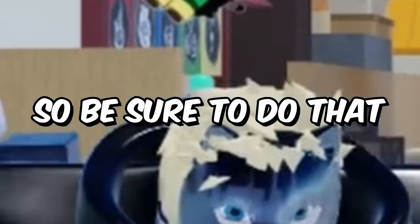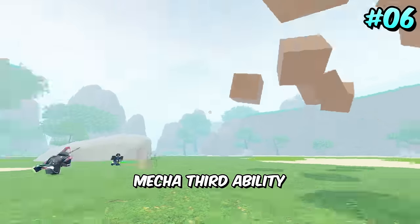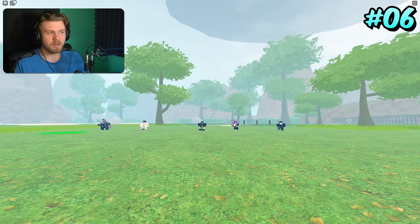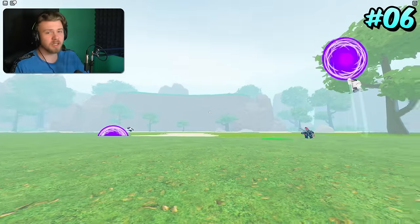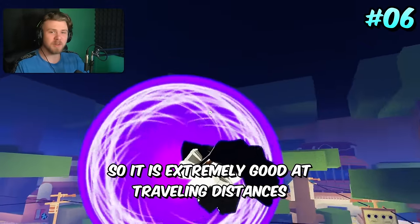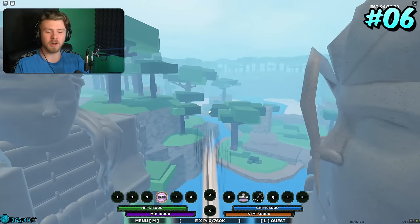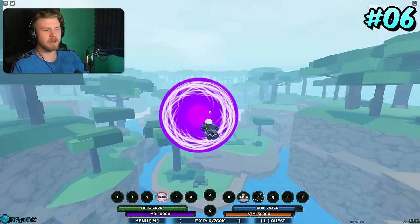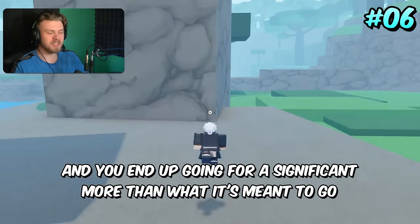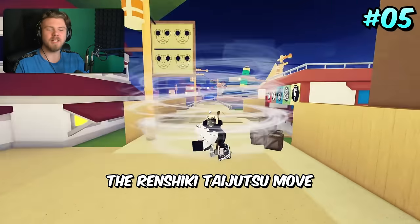Coming in 6th place is the Mecha Third Ability. This is a lot like Red Cheeky C Spec — Mecha Third is basically Red Cheeky C Spec but on the element slots. There's also a glitch where it lasts about 10 times as long as it's supposed to, making it extremely good for traveling distances. The range is so immense — your Roblox character starts walking next to the ball and you end up going a significant distance further than intended.